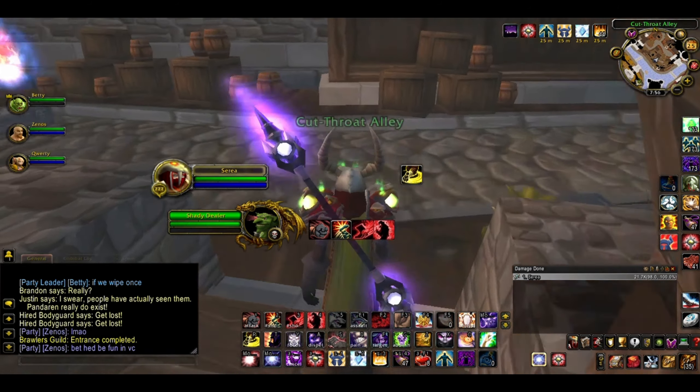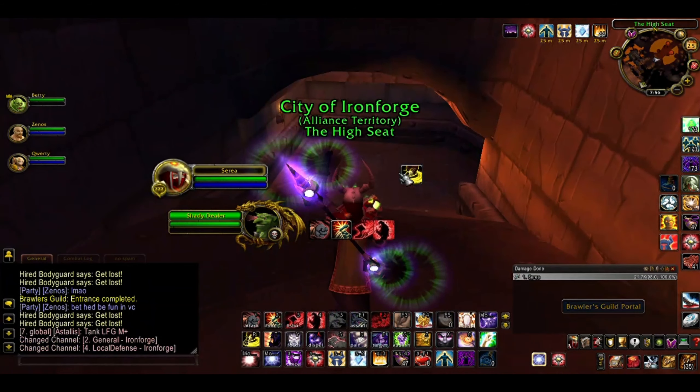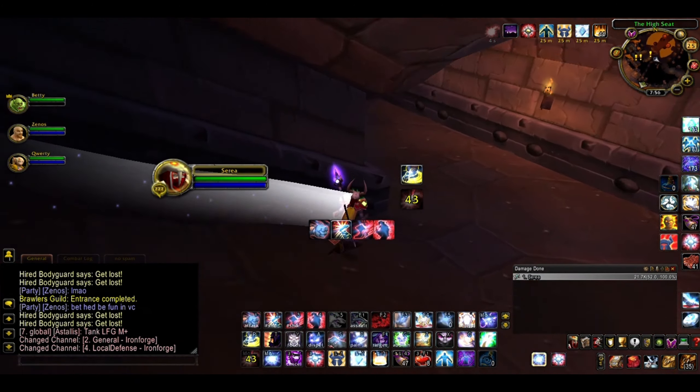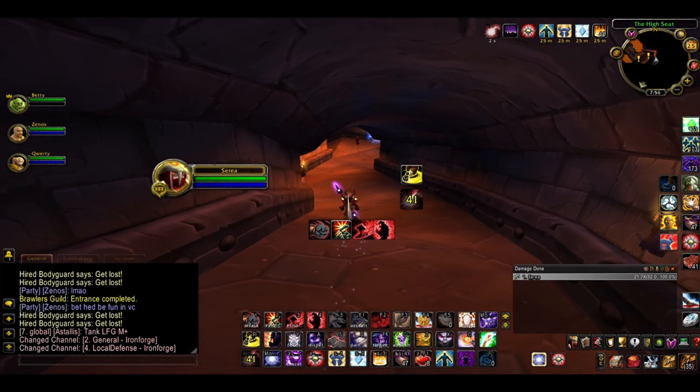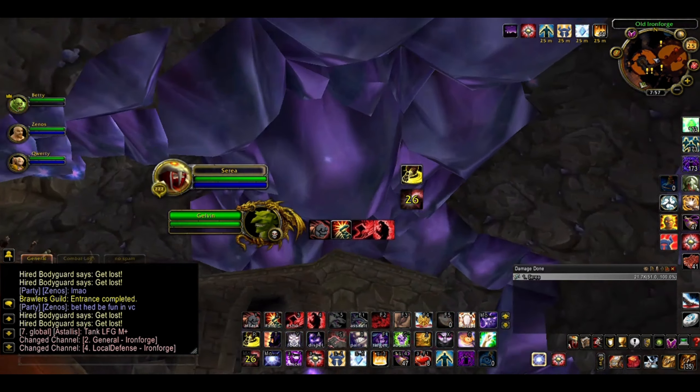Don't worry, you'll earn back the money by doing the fights. Continue inside, click the portal and you'll get ported to Old Ironforge, a custom zone underneath Ironforge. You'll find a vendor here with potions and a repair function, which you might need a lot — I know I did.